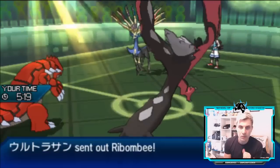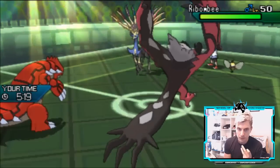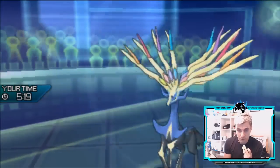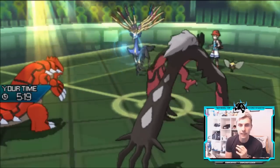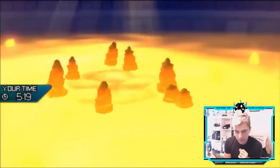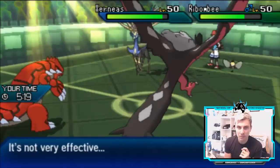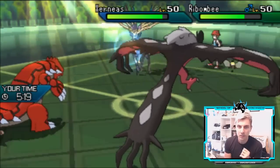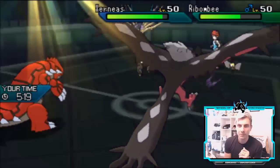I'm going to see Groudon switch out and Ribombee come in — Zygarde will probably Protect this turn. With two Fairies out on the field, it's a perfect opportunity to get Stack Attacker in. Precipice Blades is actually hitting today — that's a big positive. Getting a bit of damage onto Ribombee and another Snarl into it.